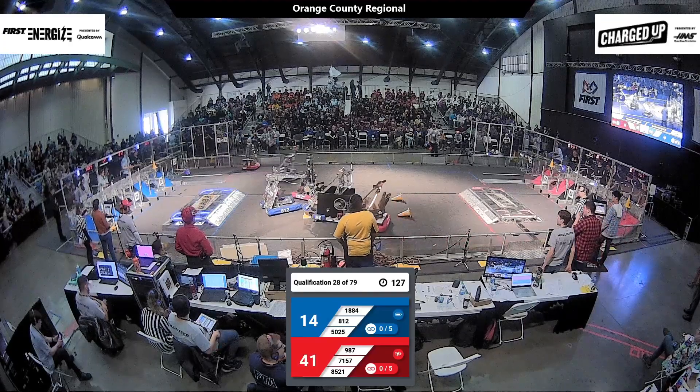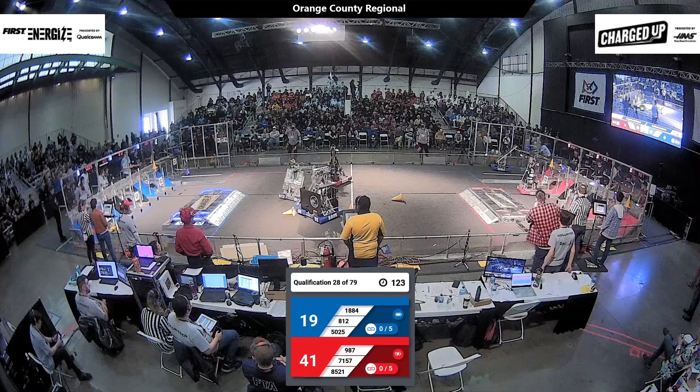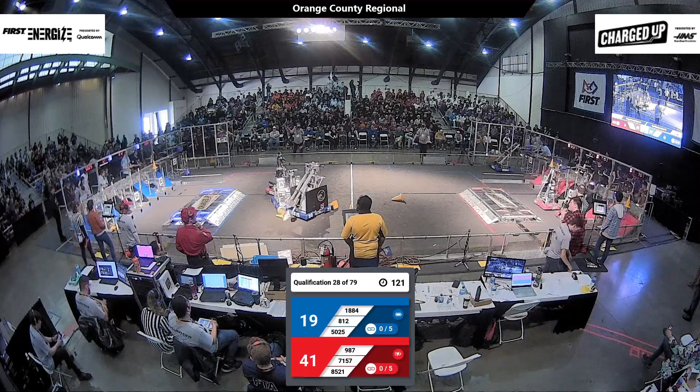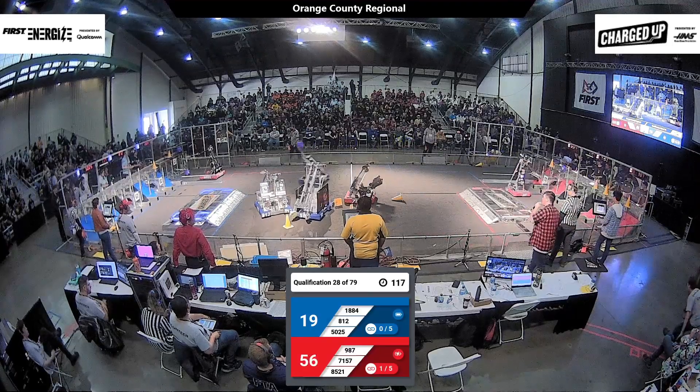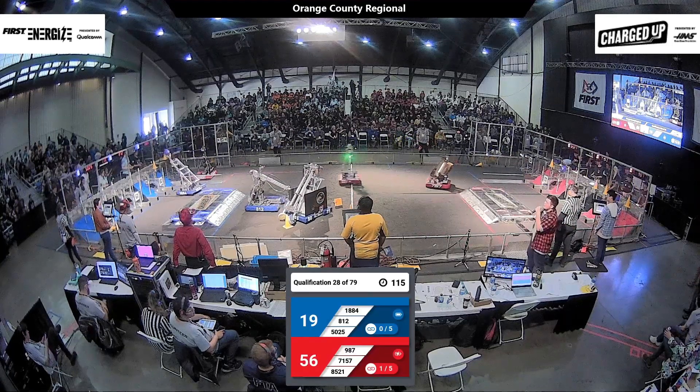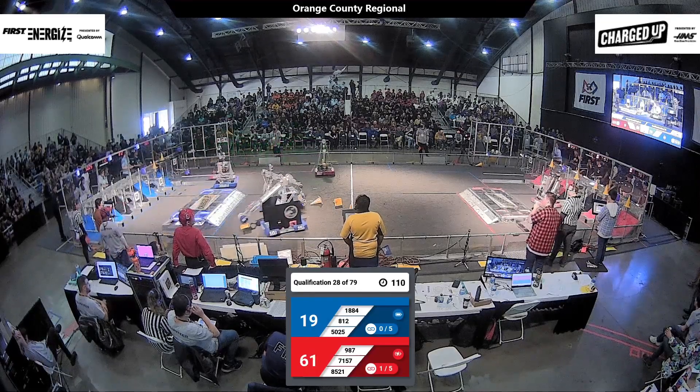We've got a mad dash for game pieces in the middle of the field. 7157 is grabbing a cone and getting ready to score in the red alliance community. The blue alliance, however, is trying to make up the deficit they have to red. 1884, that's the Griffins all the way from the UK, they're placing a cube up high.